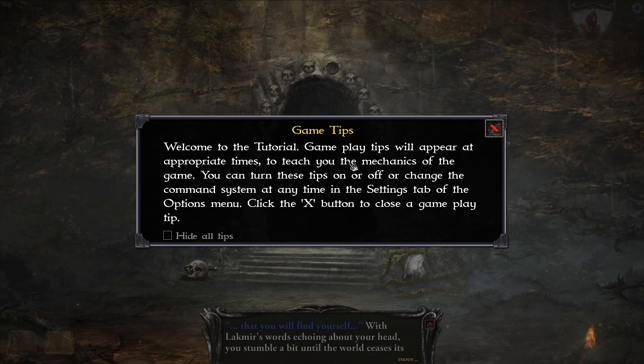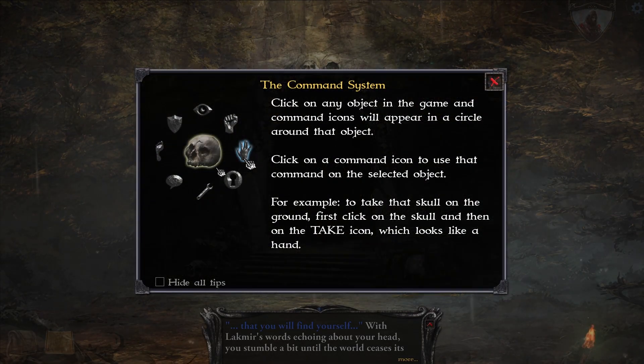Welcome to the tutorial. Click on any object — I don't know why I pronounced that weird — in the game, end command icons.